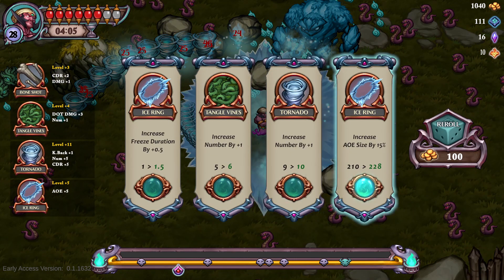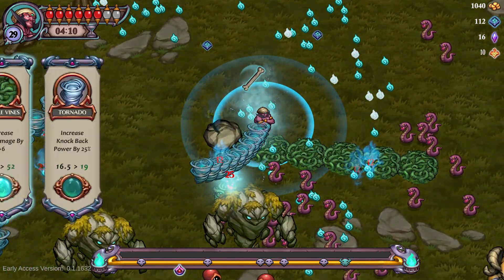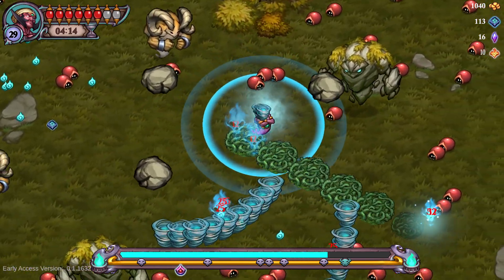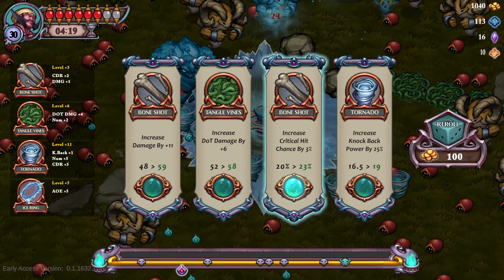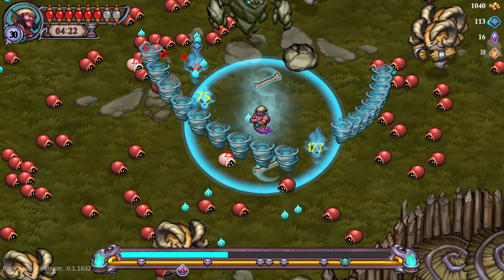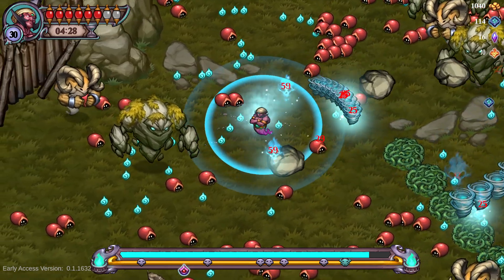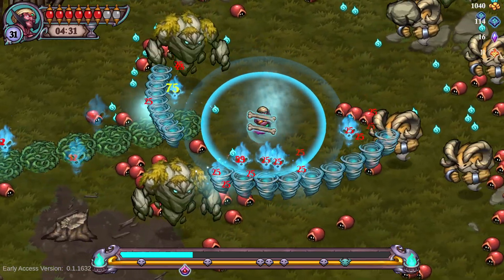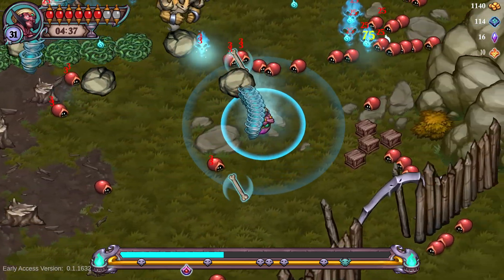The tornadoes are there for support, the Ice Ring is there for support. Vines I would normally say are for support, but the dot damage is actually pretty substantial now — 52 dot damage. I'll take it. Damage of the bone, please — I would like that more than anything else right now. Damage of bone and speed of bone, those are the two I want the most. Although frost duration I do want more of, because it's a little lacking right now — one second versus 3.5 seconds or so, quite a difference there.